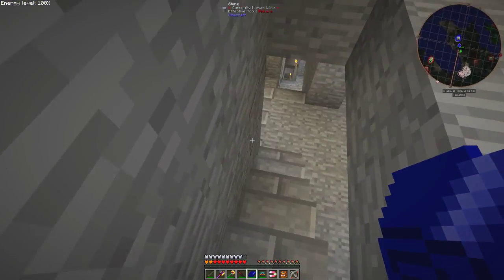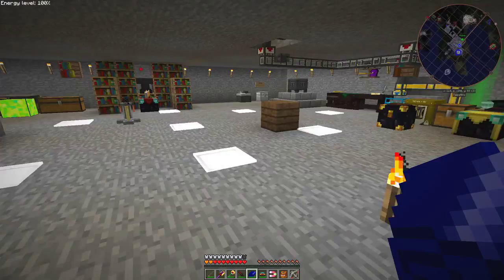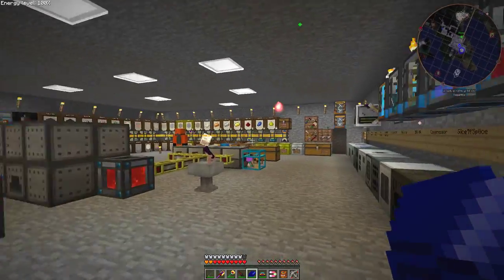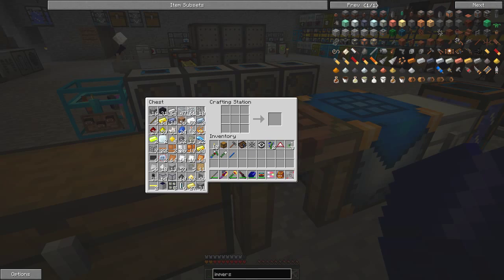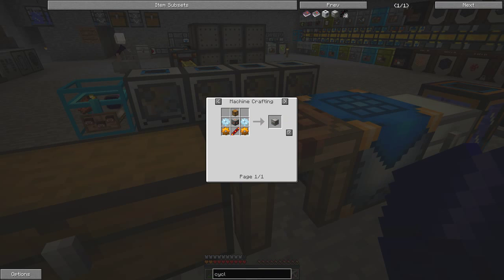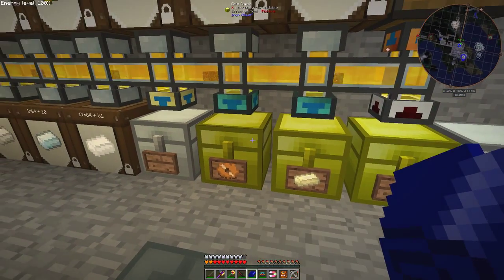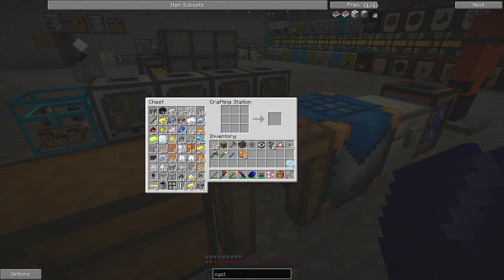I'm also going to do a little bit more to my automation and create another cyclic assembler. The quarry is working just fine. A cyclic assembler is this device - it was three tin, two... okay I think we can manage that. We've already got a chest, three tin gears, I've only got three tin gears, two copper gears. We also need some more cables, so we'll have to go and get those.